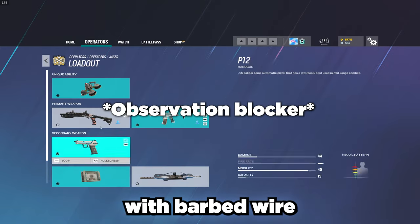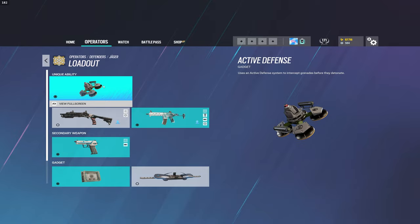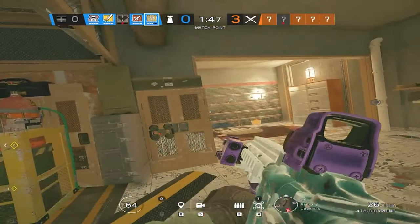For secondary gadgets, he comes equipped with barbed wire and a bulletproof cam. Both are great choices and are situation dependent. As for Jaeger's gadget, he comes equipped with the Active Defense System, or the ADS.